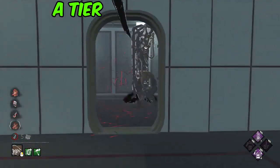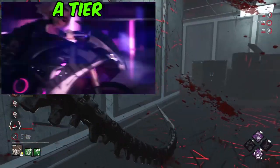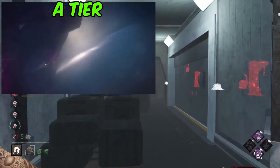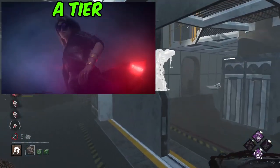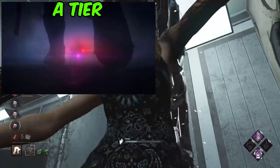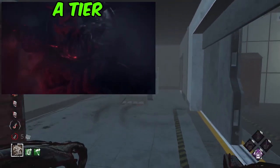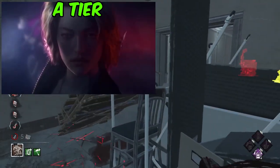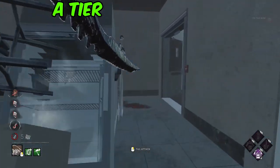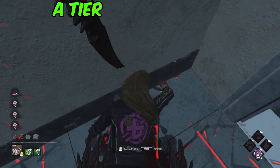We're now entering the top 10 of these killer trailers, and in at number 10, still in A-tier, is Oni. I think Oni's killer trailer was so well done — I really loved the colours they showed off. The pinks and blues of Yui racing through with her motorbike, and then showing Oni at the end, there's a whole juxtaposition of the more futuristic Yui Kimura with her motorbike and the very legacy Oni standing in her way, causing her to stop. Showing those two conflicting eras in time was really well done and very clean. It also equally showed off just how badass Yui is as well as how menacing Oni is, without it being too scary.